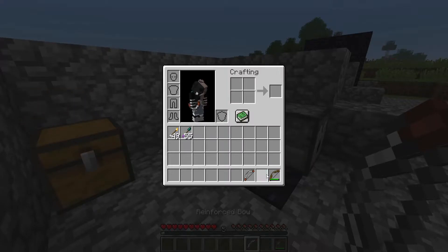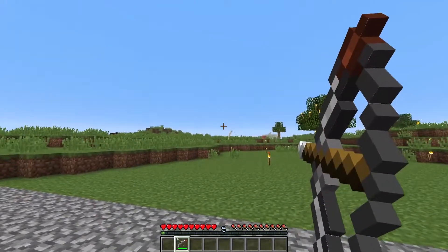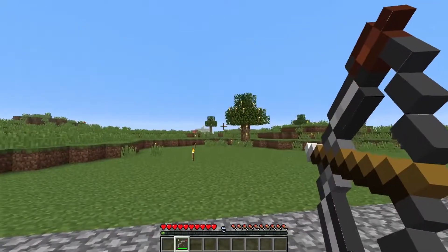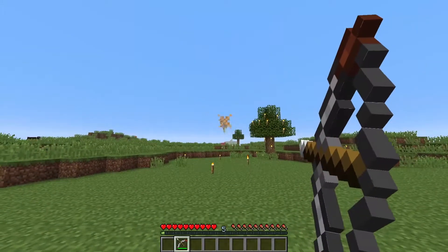The next feature is the reinforced bow. This is a new bow that you can only find in dungeons, and it's basically a better version of the regular bow. It has more durability and does more damage.